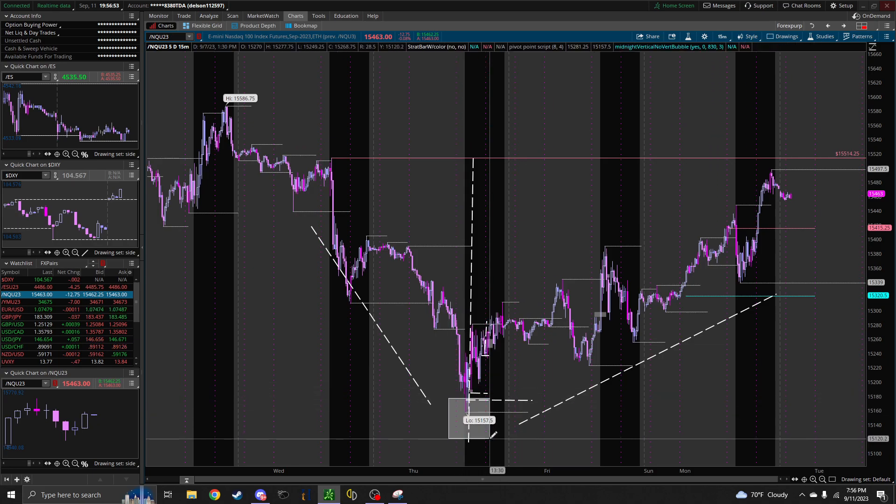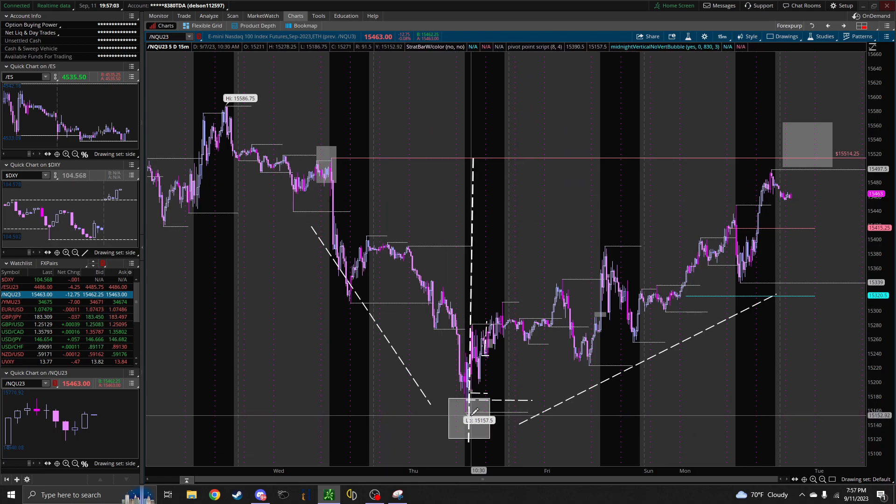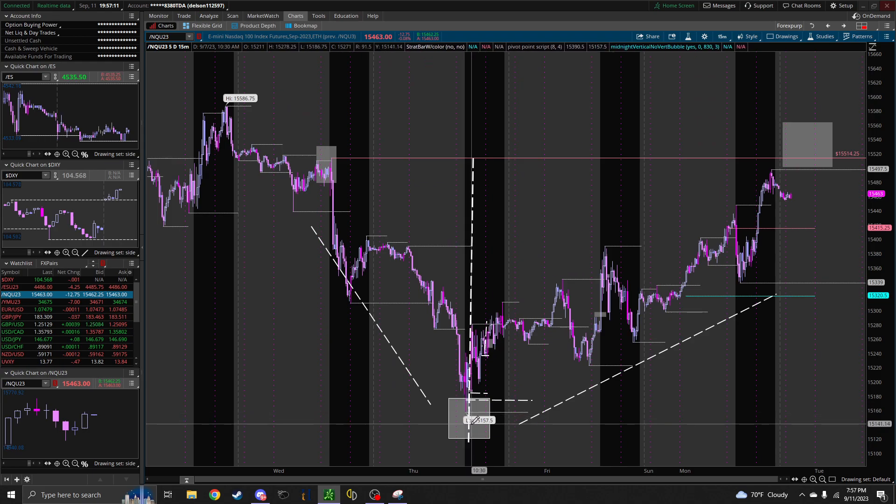The PD arrays are going to be in the middle; the market maker models are just going to have the liquidity spots for them to pair their orders. So how they're making everyone sell really really low down here and then give it back to people above — that's what smart money is doing. They're playing the very high and the very low of the models.